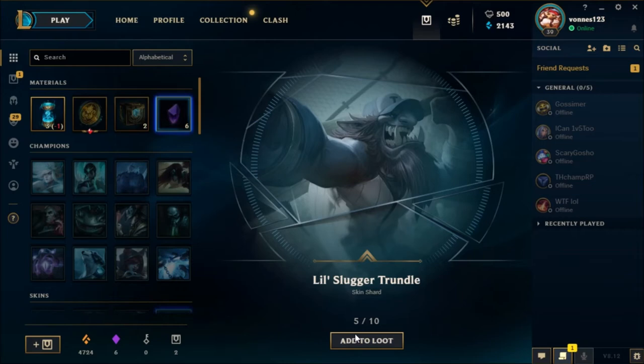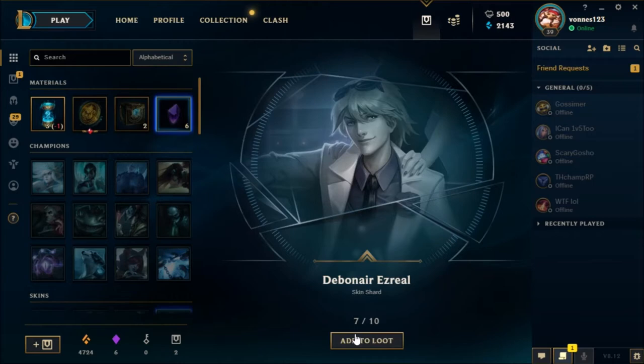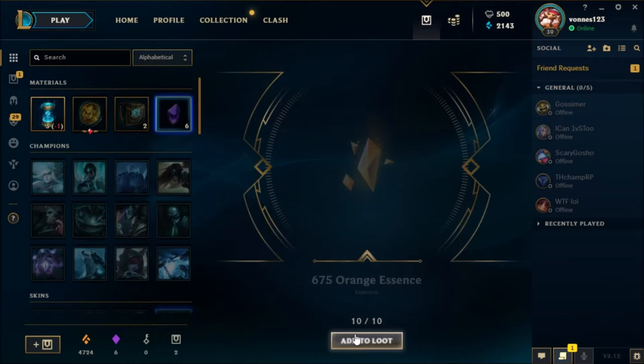Slugger Trundle. And Scuba Gragas for the second time. Devon Air Ezreal. Arcane Ezreal. Infernal Mordekaiser. And some Orange Essence.